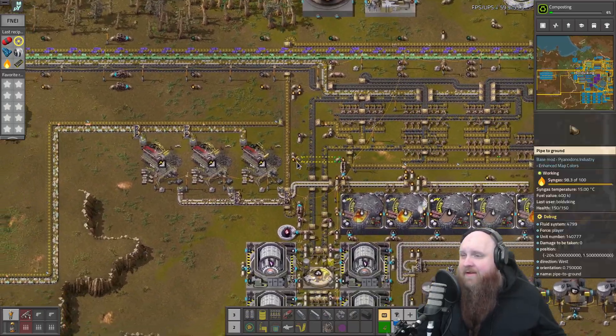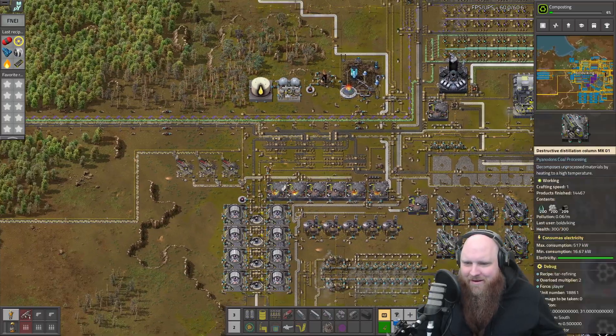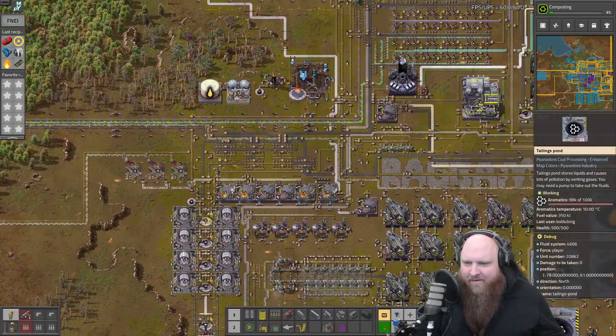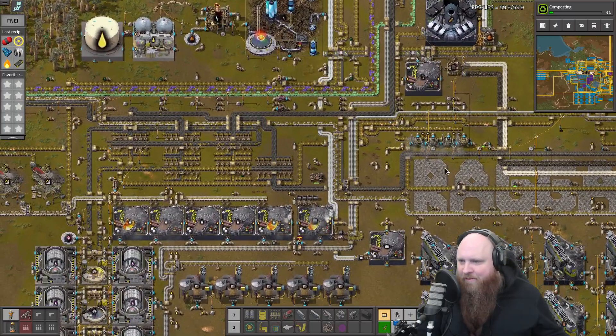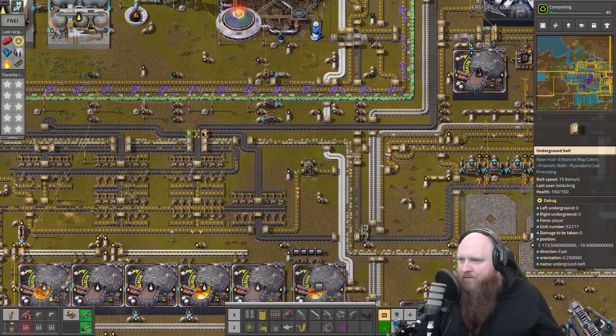Mostly because syngas is starting to back up everywhere and we just have to use it. Look how much the gasoline and the aromatic storage over here is piling up — we probably have to do something with that soon, but that will be a problem for future Vault.